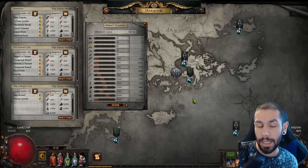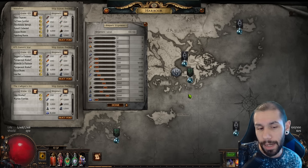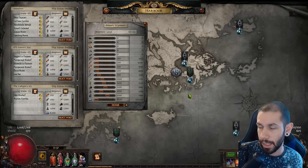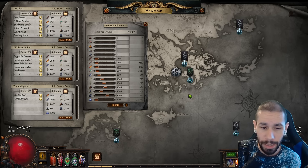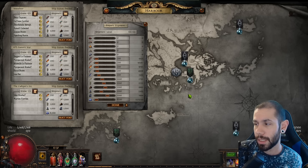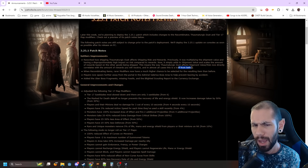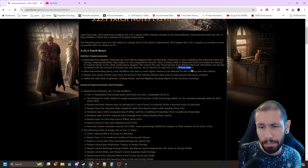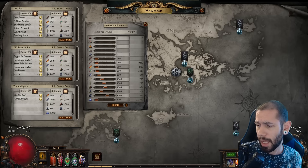What is up guys, Joker bringing you another video for the 3.25 Settlers of Calgary league. I wanted to go ahead and bring up shipping since thaumaturgic dust got recently reworked by GGG in what was stated to be a buff. I'm not really seeing how.